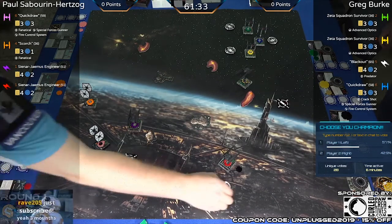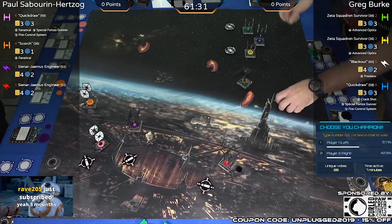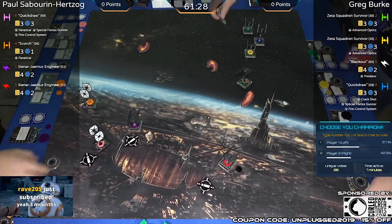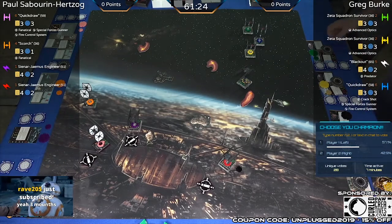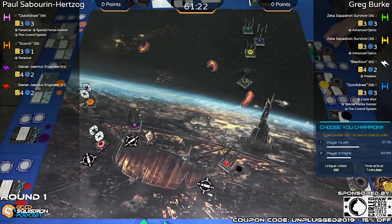Let me take a second and adjust the list here — I had put in Predator instead of Trick Shot. That makes a lot more sense. They're both at 197.